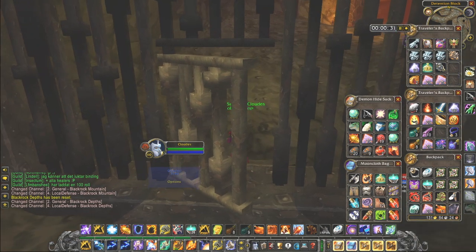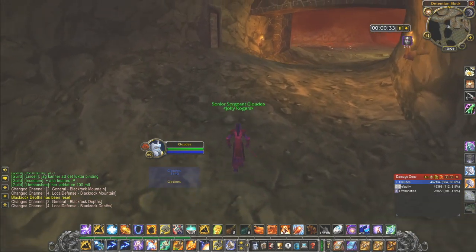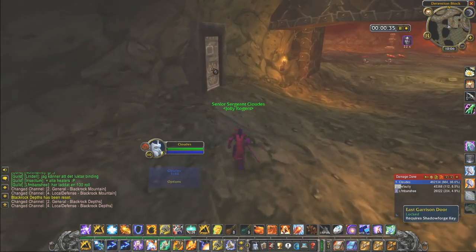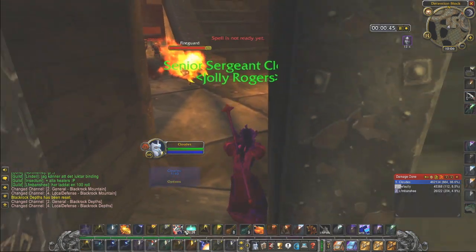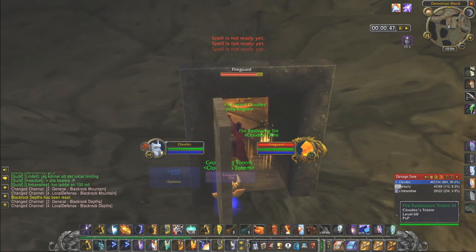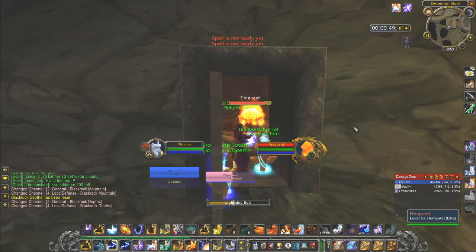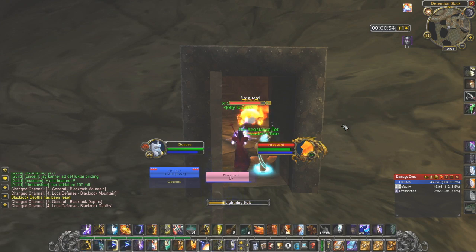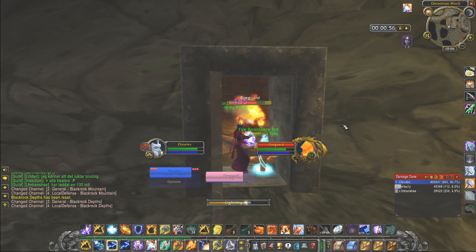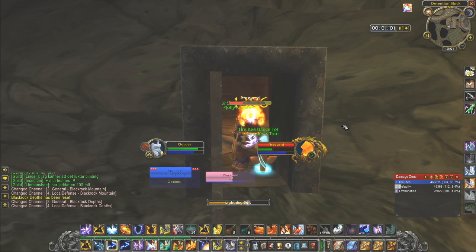I decide to play as time effective as I can. You open the two gates and this door as well. You'll most likely run into a fire guard. I place down fire resistance totem and grounding totem and then just kill it. Avoid interrupting his casts as he will deal at least the same damage but also pushbacks in melee range, and you can't resist his melee hits.